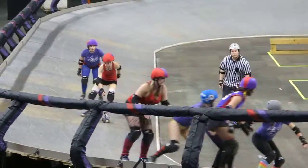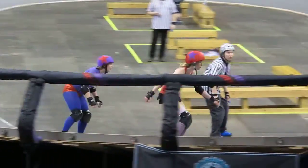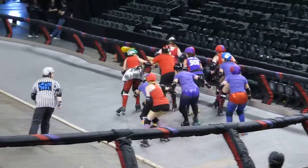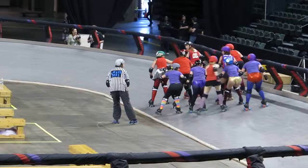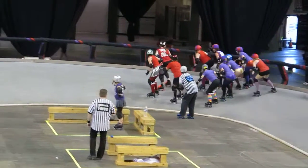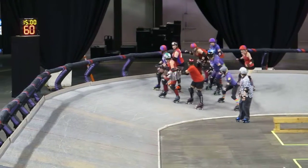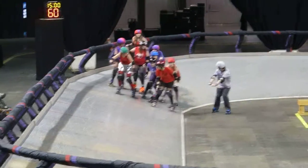It looks like Purple's going to fall in the back. They're trying to stay together to stop the Red Jammer. Let's see if Purple can stop that Red Jammer. They're doing a good job pulling her back, so she can't make any points until she passes this pack once and then comes back around. They're doing a really good job keeping it slow and in control.